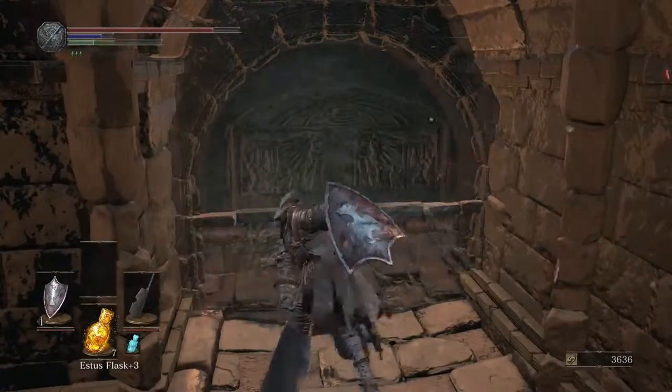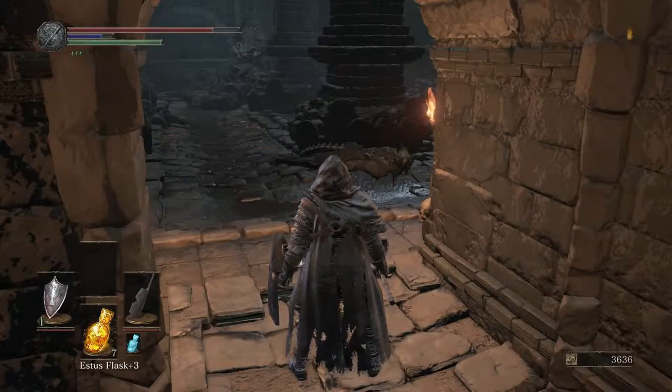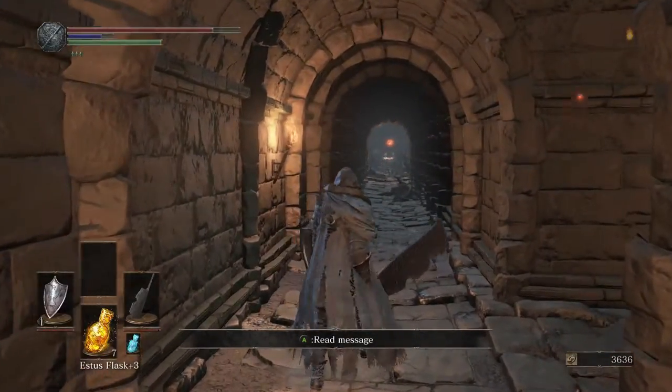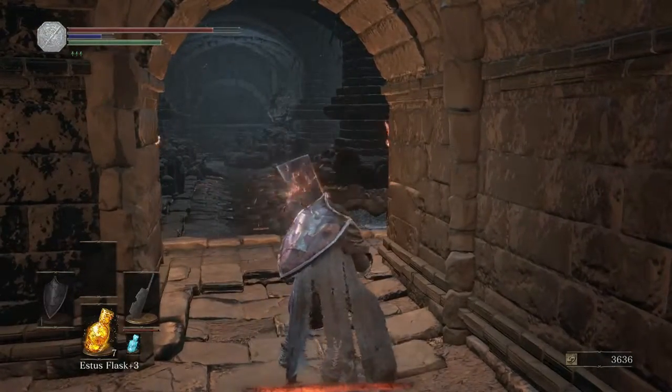As you come down this hallway, hang a left — there's going to be an illusionary wall, and there will be a knight in here, as the message reads: 'knight ahead.' We'll give him a good message for that, and then down there is where we'll be heading shortly after. Let's get with this knight.